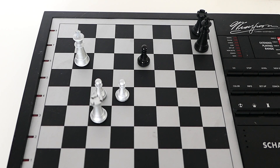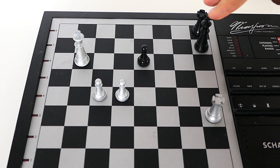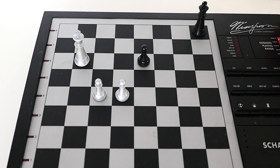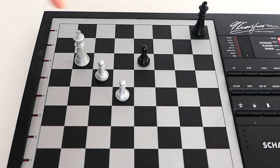The move is rook h3 check. Move the king, then I can take the rook. Three pawns — one, two, three — promote to a queen.